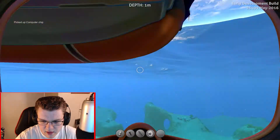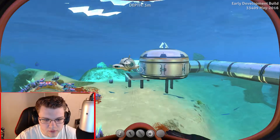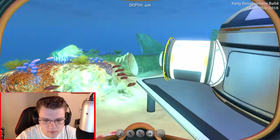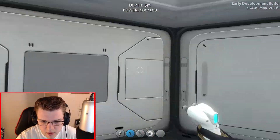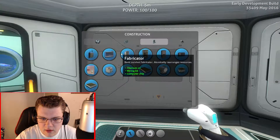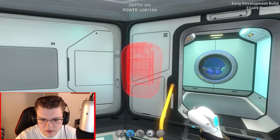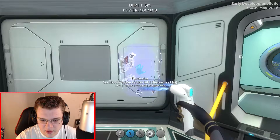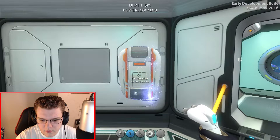Alright, let's go back down and over here so we can build our fabricator. Let's put that puppy right here — oh, it'd be nice to put it right there. We're going to put it right there. Perfect.